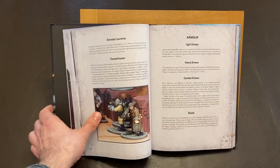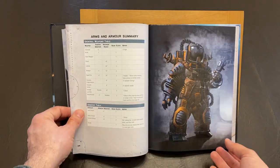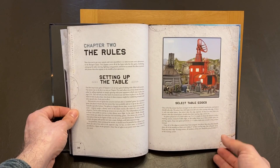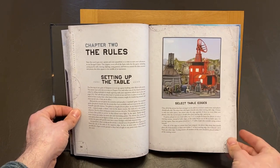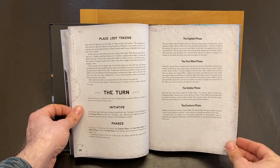Carrying on we can see the weapons and equipment that your crew members can come with along with some great artwork. Next we get right into the rules. But if you are familiar with the second edition of Frostgrave or even the first edition, you'll be right at home with these rules. A lot is very similar.